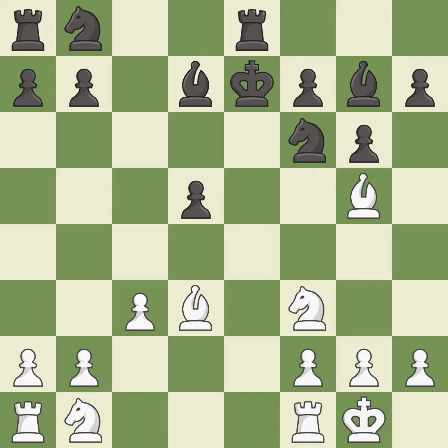Castling gets the king to a safer square, out of the center of the board, while also developing a rook. Castling kingside tends to be safer because the king is further from the center — it is best. A solid choice — it is excellent.